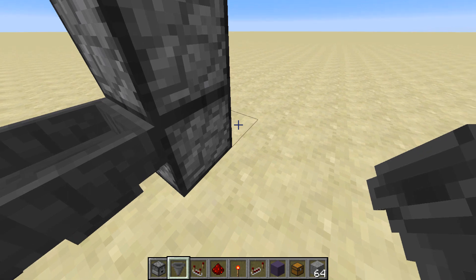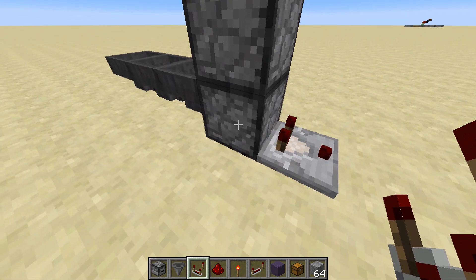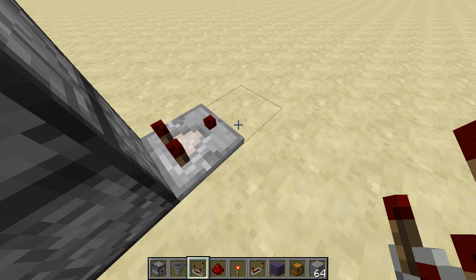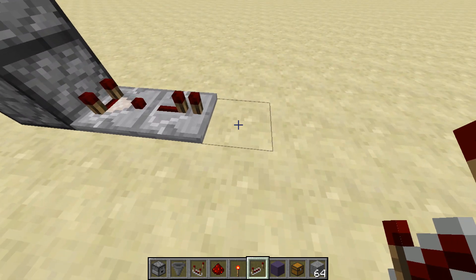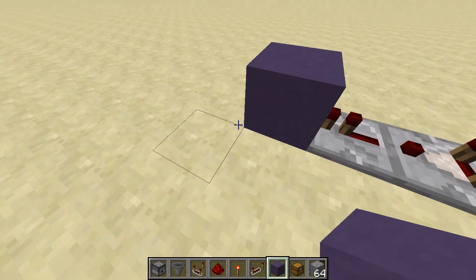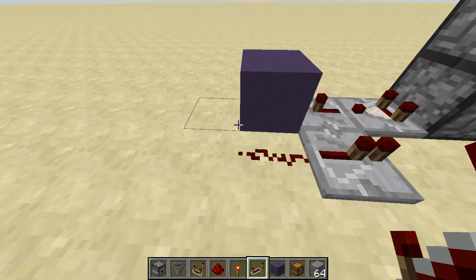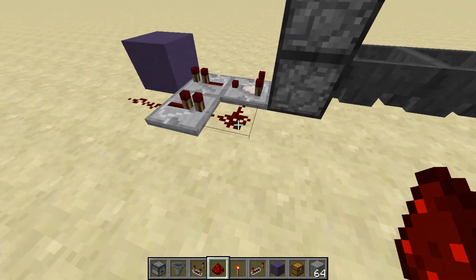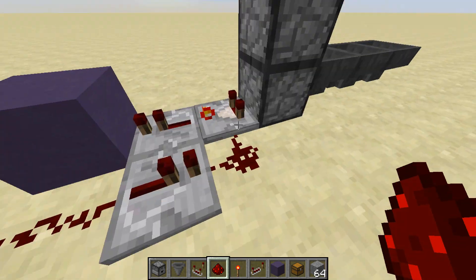We want that bottom dropper to shoot stuff up — it needs to know there's something in it. The way we do that is using a comparator, as covered in part one. That comparator will detect when something is in that dropper and it will light up, generating a redstone signal, but it's a very weak one. So we've got to amplify it by putting a repeater on the back of it. That repeater runs into a block — I'm using purple terracotta because it's really purple and that's brilliant. Then get a little bit of redstone there; that redstone will suck the signal out of that block.